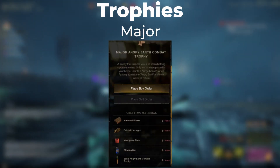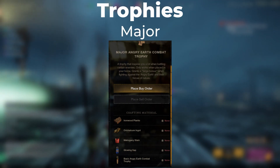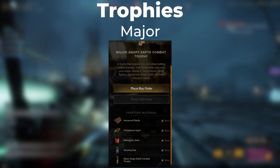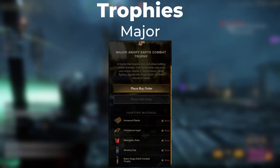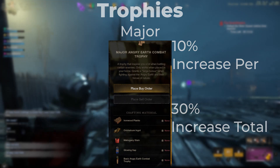The major Angry Earth trophy consists of 25 ironwood, 20 aura calcum ingots, 1 mahogany stain, 1 basic trophy, and 1 glowing sap. This trophy grants a 10% increase in damage, and when stacked across three houses, grants a total of 30% damage increase.